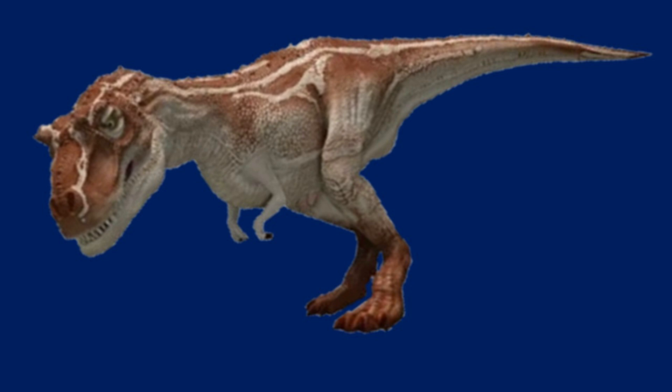It's portrayed in the show with a kind of dark brownish-orangey color scheme along the top of the back and feet, with most of its body being a creamish, grayish, whitish color scheme, with that also being the striping, and it also has yellow — well, yellowy-green eyes.